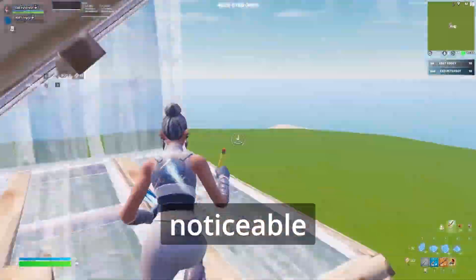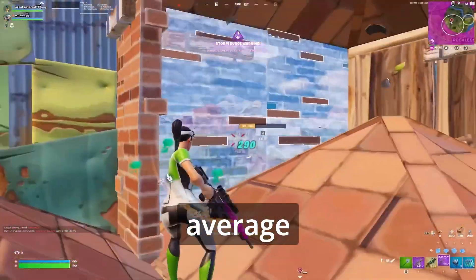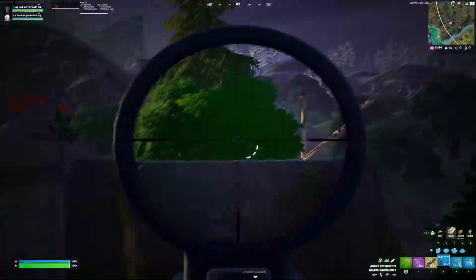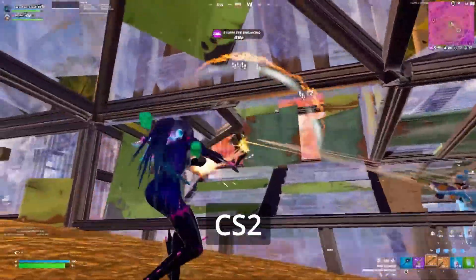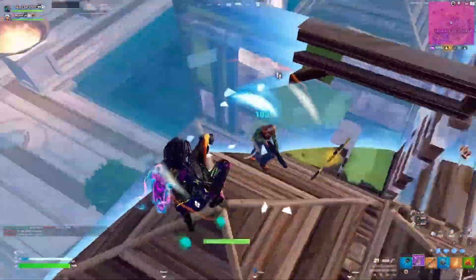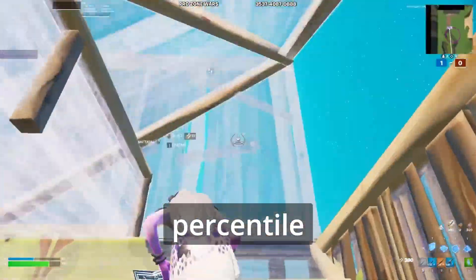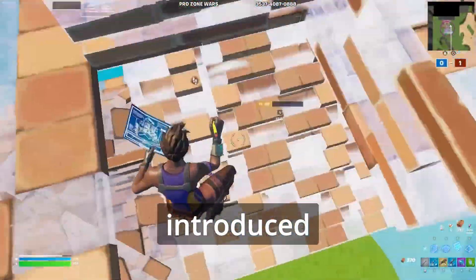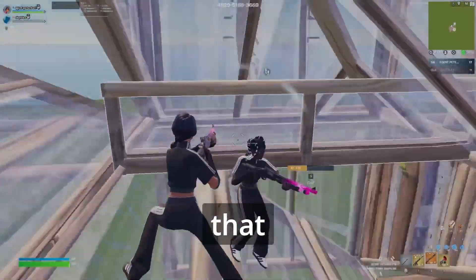Conclusion: The optimizations led to noticeable improvements in Valorant, GTA V, and Counter-Strike 2, with Valorant seeing the biggest gains in both average FPS (plus 5.28%) and stability (plus 27.02% in 0.1% percentile FPS). GTA V and CS2 also improved, especially in low percentile FPS, meaning smoother gameplay in demanding scenes. However, Fortnite saw minimal average FPS gains (plus 1.89%) but a drop in stability (minus 5.59% in 0.1% percentile FPS), meaning the optimizations might have introduced some inconsistencies. Overall, the optimizations were beneficial, especially for games that rely on frame-time consistency, but Fortnite might need further tweaking to regain stability.